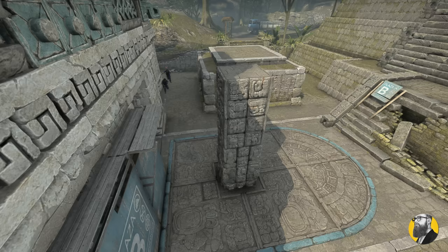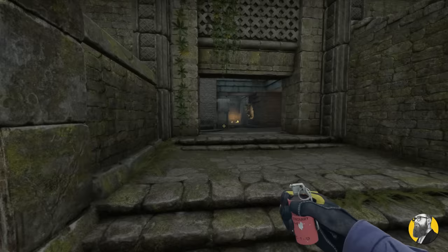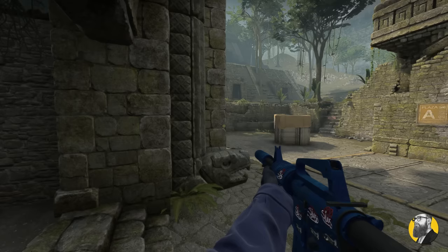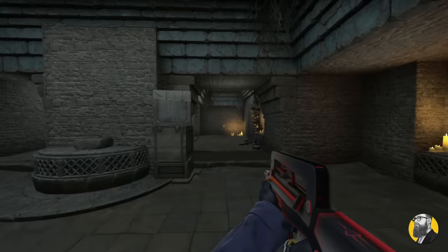On Ancient, have most of your team on B or middle, and you can get away with only one player on A. When playing A, you can molly left and nade right side of tunnels for a sweet anti-rush combo. You can hold tunnels from boost or inside donut for angle advantages. And if you want to clear tunnels, go to the right side so you don't get seen.